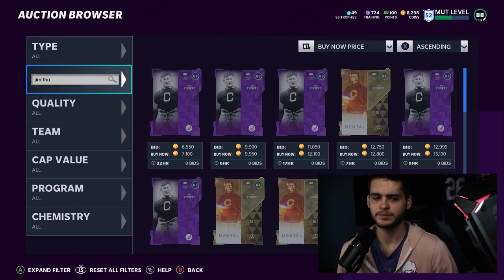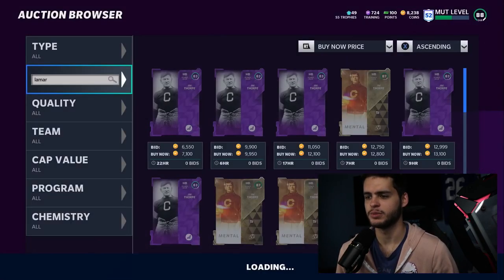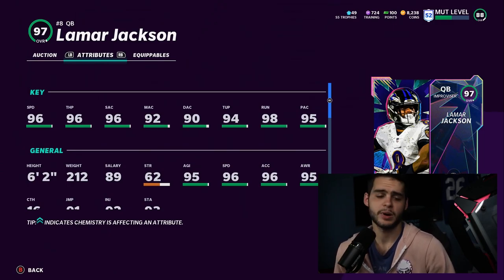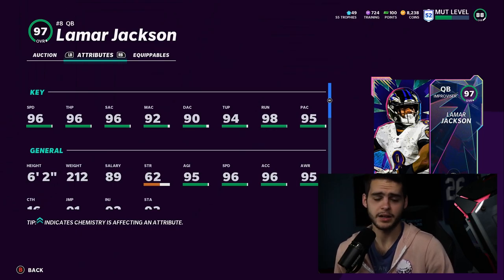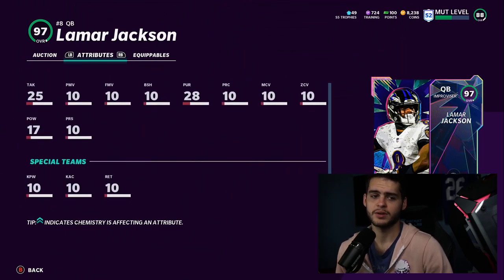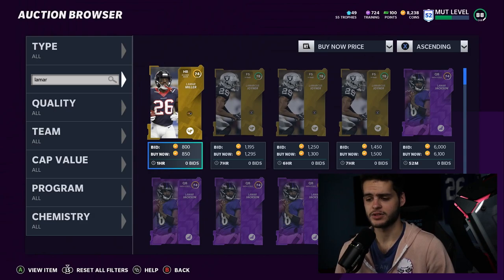Coming in at number one — the final card on the list — similar to the Xavier Rhodes pick: Lamar Jackson. He's the best budget QB because you can get him for free from the solos. Once you get him for free, just go ahead and power him up. Powered up and chemmed up, he will have 99 speed, 99 throw power, 99 short accuracy, close to 98 medium accuracy, 91 deep accuracy, 99 throw on the run, good play action, 99 ball carrier vision, 96 change of direction, close to 99 juke, and almost 99 break sack. Get the Mud Hero solo done — there may even be a chance to repeat it weekly when it refreshes.